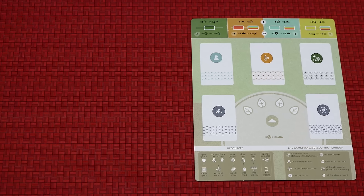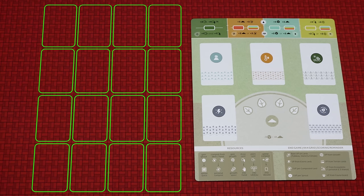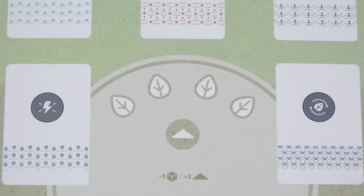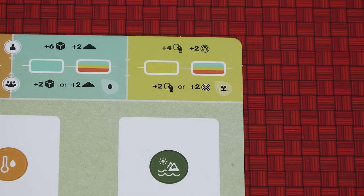Each player takes a player board and places it this side up in front of them. Leave space for a 4x4 grid of cards to the left of your player board. Each player takes the five leaf tokens in a color of their choice, placing four of them on their player board and the remaining one nearby.